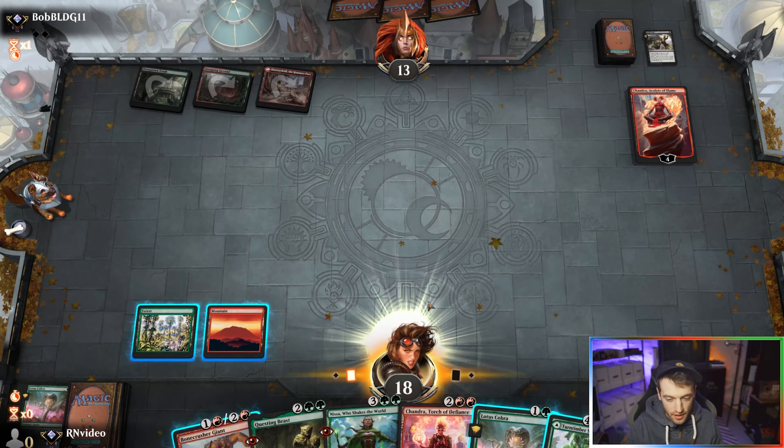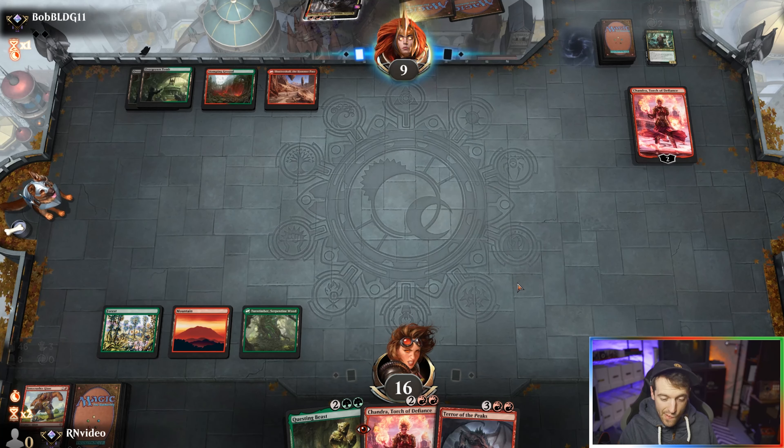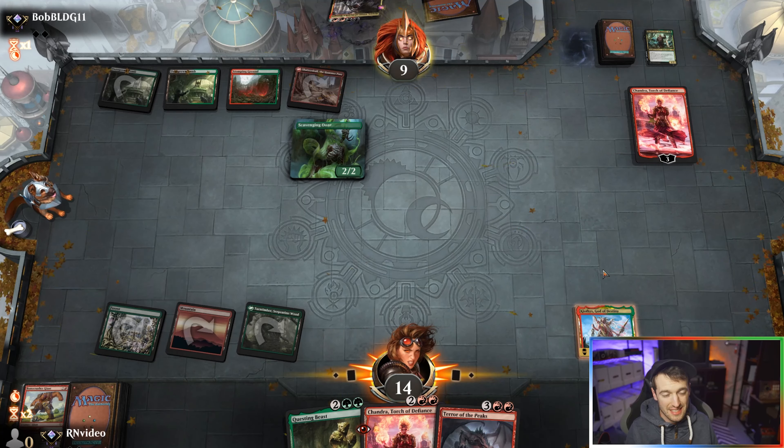I'm going to discard a Questing Beast because I have two. All right, we're going to attack their Chandra. They have five cards in their graveyard so they can play Kroxa now. Oh, remember when I was like this could be good but could also be terrible? The also-terrible aspect is starting. Okay, Scavenging Ooze.